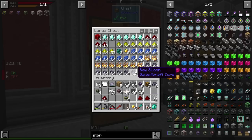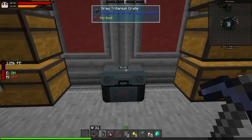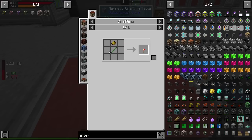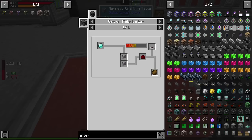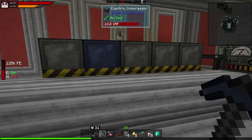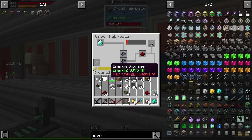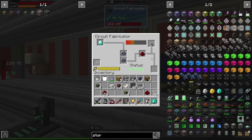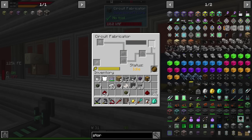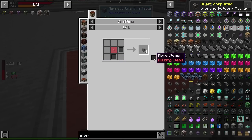Let me go ahead and grab the repeater and make it — redstone, two silicon, and a diamond. Now I wish there was a way to speed up the Galacticraft machines; that's one of their downfalls. I haven't found any way to speed up the circuit fabricator. There are upgraded versions of some machines like the fuel loader, but I don't think the circuit fabricator has one. Anyway, there's our network master, and now I just need the storage request table.